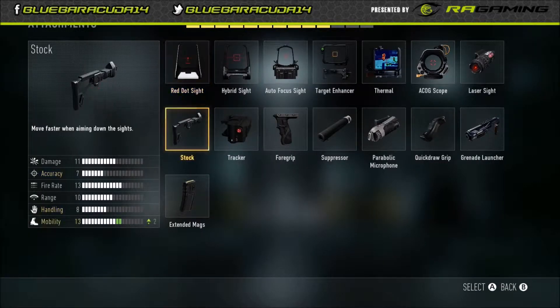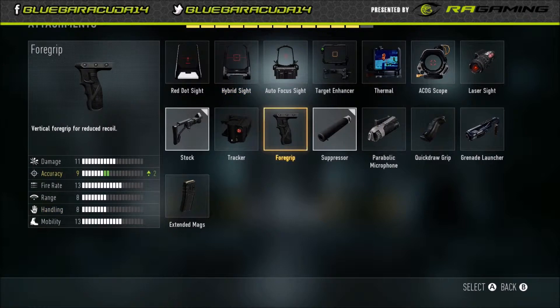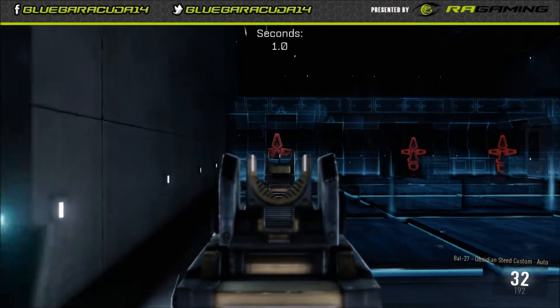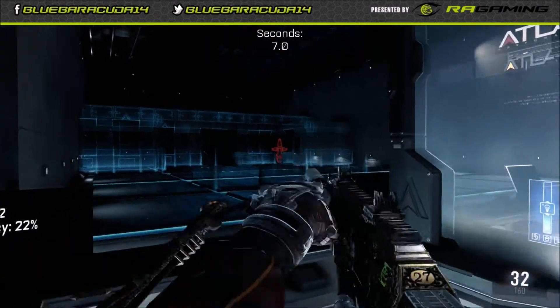I'm going to jump out. I normally run with this with the stock, a suppressor, and a foregrip. I'm going to jump back into the firing range. As you can see, with the added foregrip, it's very steady. Not very much recoil with the foregrip.